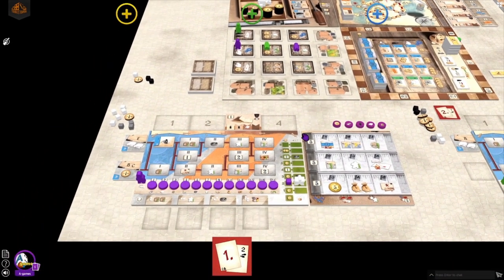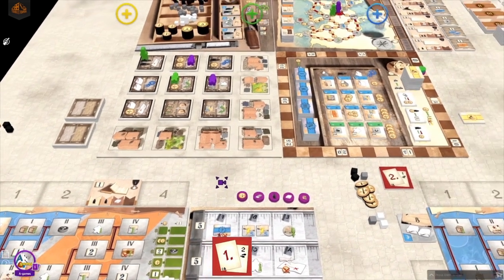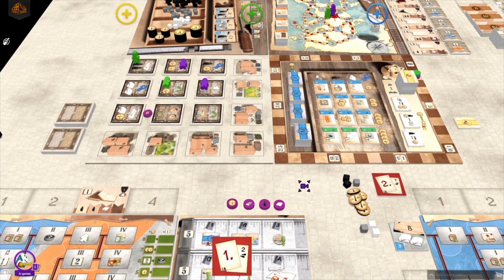Now it's my turn again and I'm already thinking about increasing my workforce more, so I will move with my tradesmen onto the workforce section. I will get one more capacity with it and because I unlocked an assistant I get to choose an assistant which I can move onto the map. I choose the capacity-giving one and place it there.